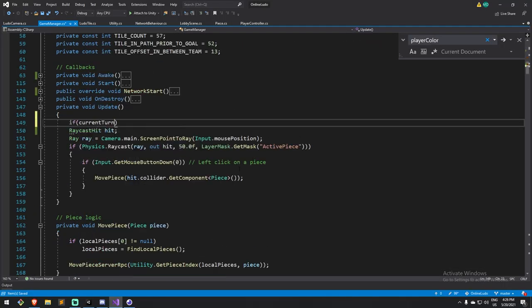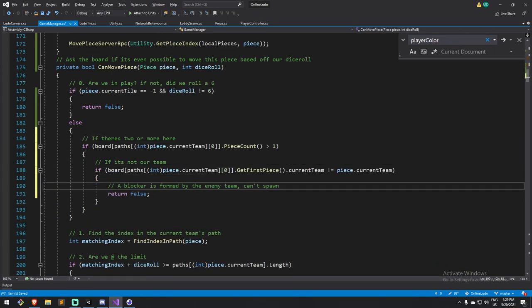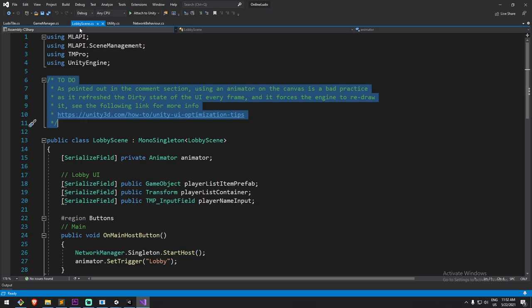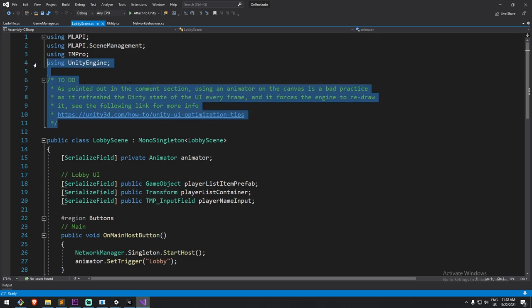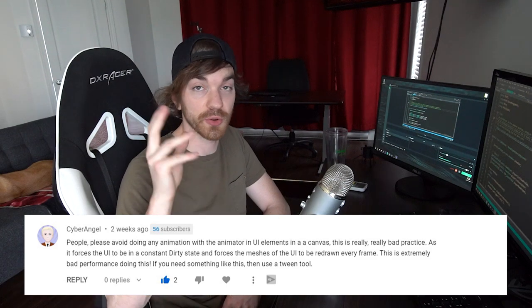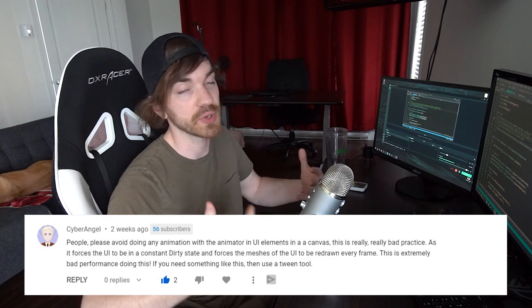That being said, I went through the code, added a bunch of comments at different places, cleaned it up a little bit. One thing left that I've mentioned here at the top of the lobby scene — it's a very small script, you don't really have to do that, but you should. As pointed out in the comment section, somebody said that using the animator would be bad practice, because every time you update something in the animator it refreshes the dirty state of the canvas, meaning the whole UI has to be redrawn, which is not really optimal.